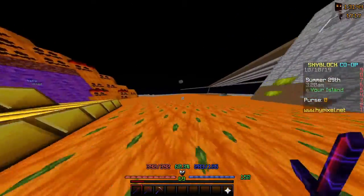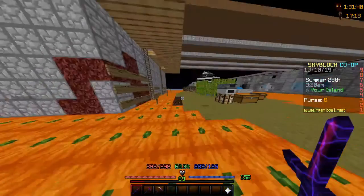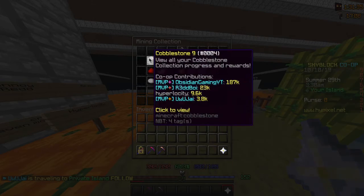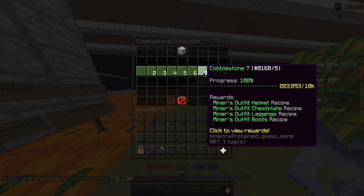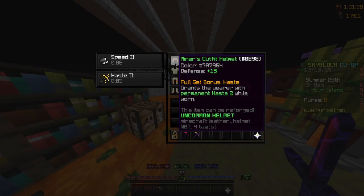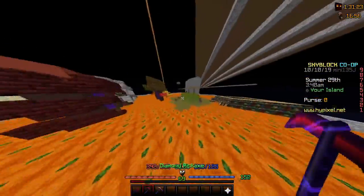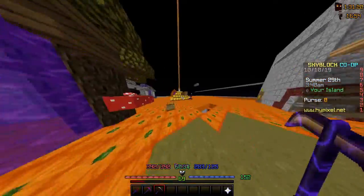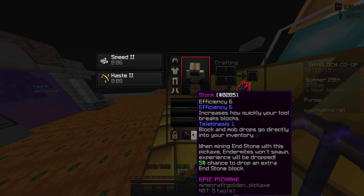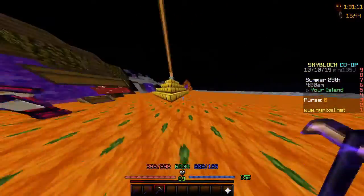This thing requires 24 enchanted cobble first and a cobble collection of seven, and that is for a miner's outfit. You also might want a gold pick with efficiency 5, or a stonk which has efficiency 6 and telekinesis 1. We would also want telekinesis for all of these.